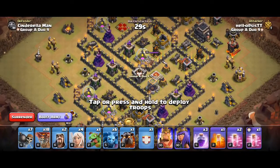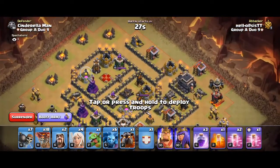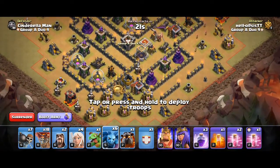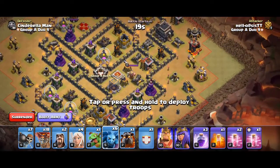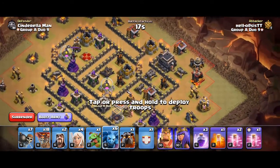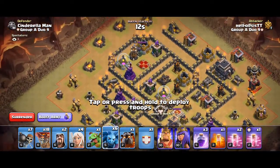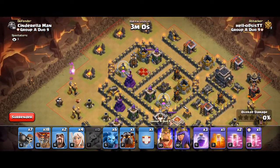We did win the first round, 5 to 4. But we didn't manage to 3 star either base. Now Cinderella's partner is not very good, so I'm aiming for a high 2. Obviously if I can 3, it's good. But his partner Shiva clearly should be able to 3 star.